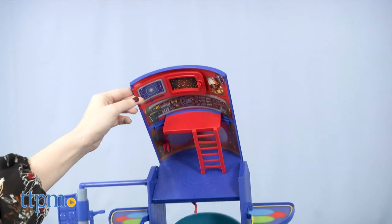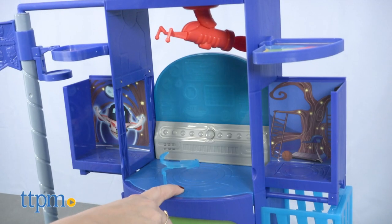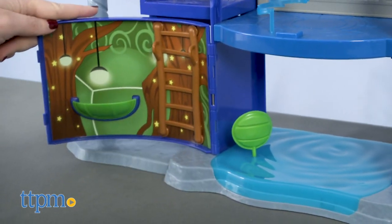To transform, you'll flip back the top two floors and push the button on the second floor to pop out the side wings. The bottom level's front swings out as well to reveal the interior.